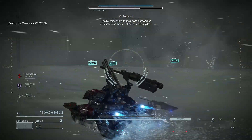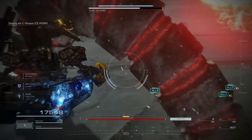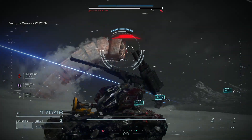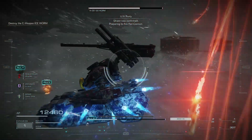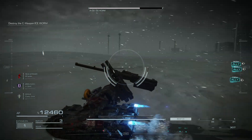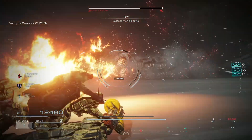Finally, someone with their head on straight, Stray. Ever thought about switching sides? Sure is an honor to be praised by the Red Gun — hell on four legs. But I'll pass. Like shield disabled. Shield loss confirmed. Preparing to fire rail cannon. Energy turbine output at 80%, 95%, 100%. Watch out for friendly fire. Secondary shield down. It's all yours now, buddy.